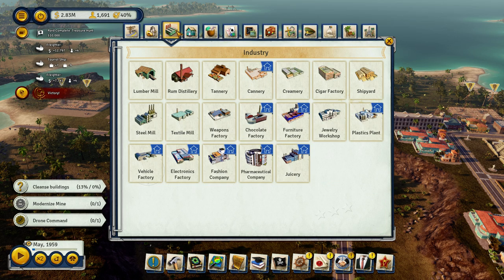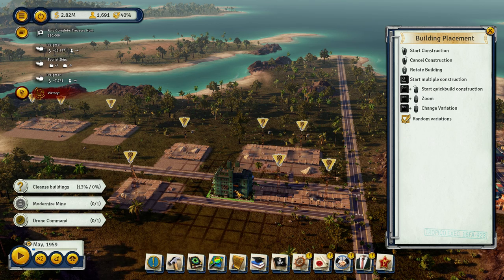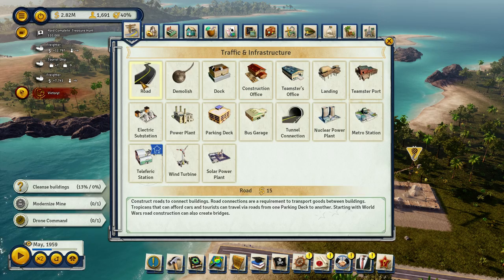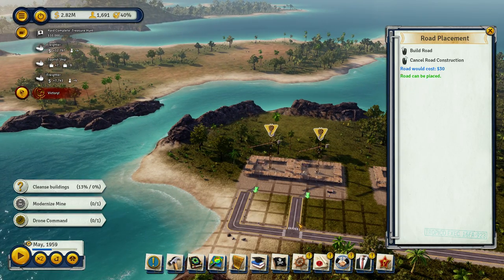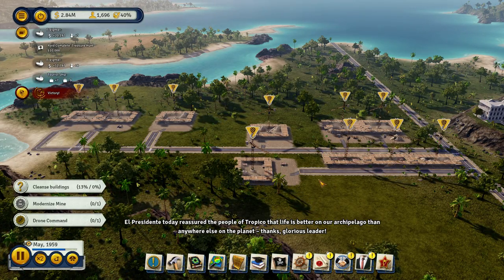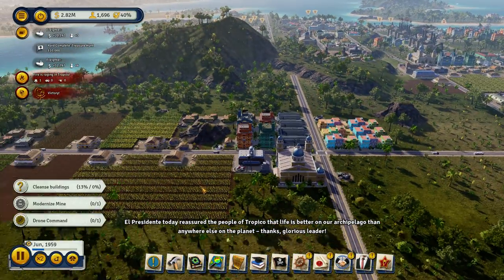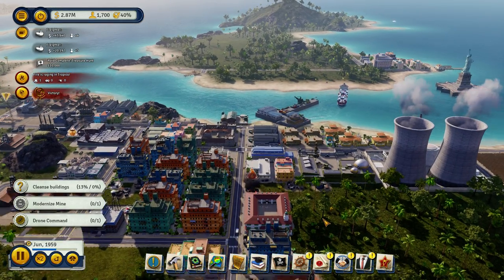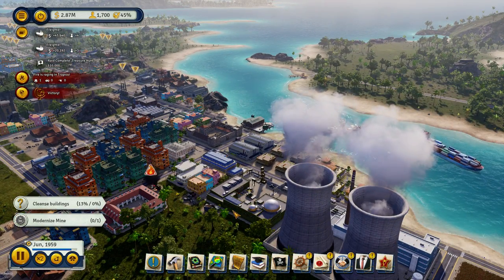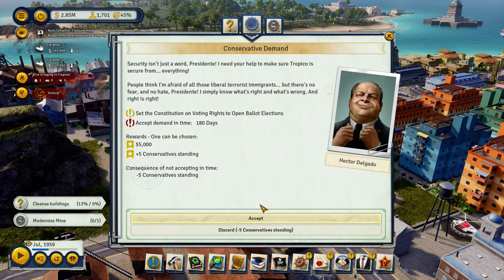We are gonna crank out tenement housing: one, two, three. Reassured the people of Tropico that life is better on our archipelago than anywhere else on the planet. Thanks, glorious leader. Where's this fire raging? It's over here — this is why, guys. Plus five to military standing — militarist standing. Look at the slums just picking up.